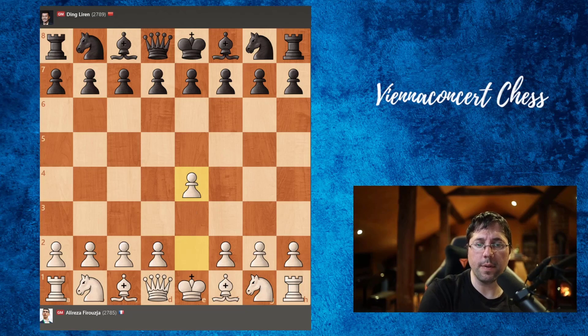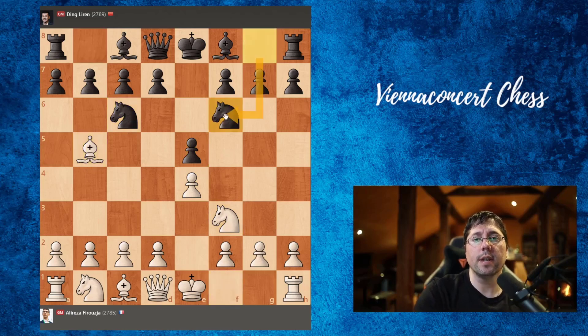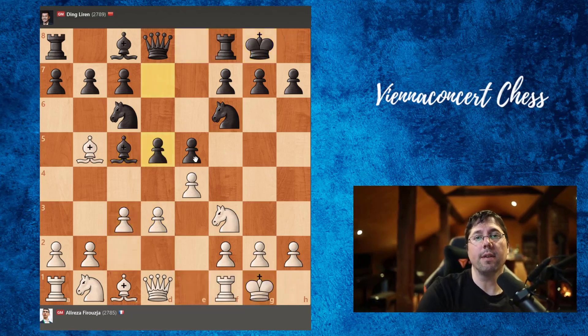He started with e4, Ding replied with e5, knight f3, knight c6, bishop b5, knight f6 — this is the so-called Berlin Defense. Alireza opted for the anti-Berlin variation with d3, bishop c5, c3, castles, castles, d5 — quite an aggressive move by Ding trying to break the center.